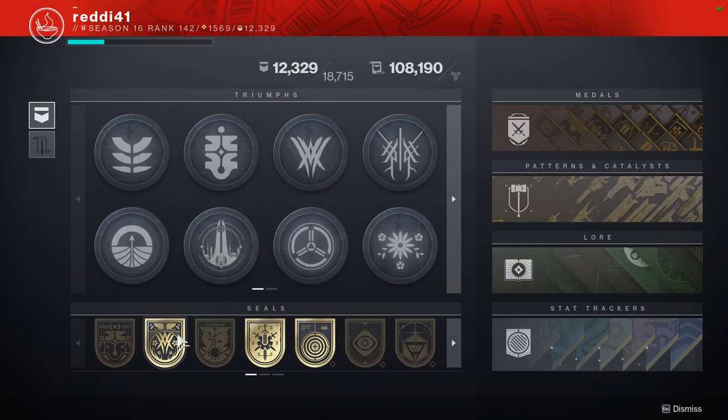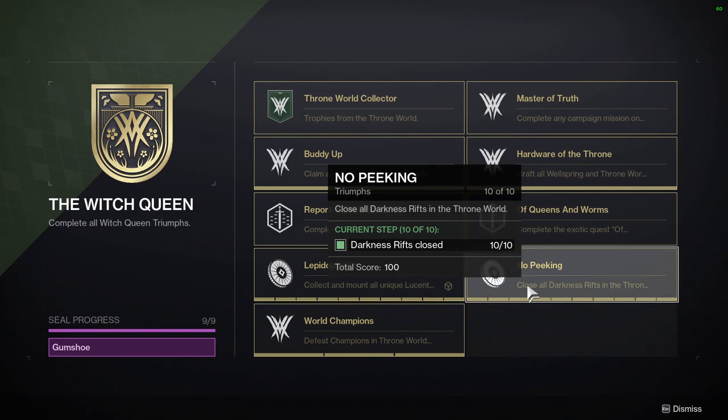For closing darkness rifts, you need the Parasite exotic grenade launcher. Shoot the floor near the rift with the Parasite to build the buff — don't kill yourself — then switch to another weapon and shoot the rift. I'll post a guide for finding them all. There's one in the Wellspring that you can cheese by shooting from below, and one in Altar Reflection as well.